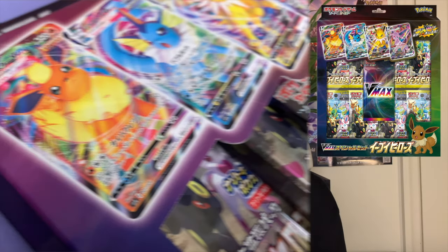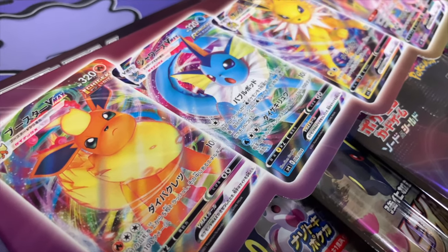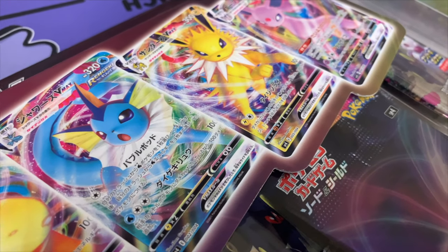Hey guys, what's going on? It's Crystal Clicks and I'm back with another Eevee Heroes unboxing, but in this video I'll be featuring two VMAX Special sets. This includes eight booster packs of Eevee Heroes along with one VMAX Special pack, which will include three Reverse Holo Energies and also one out of four possible Eeveelution VMAX cards. These VMAX cards are exclusive only to these VMAX Special sets — you cannot pull them from Eevee Heroes.